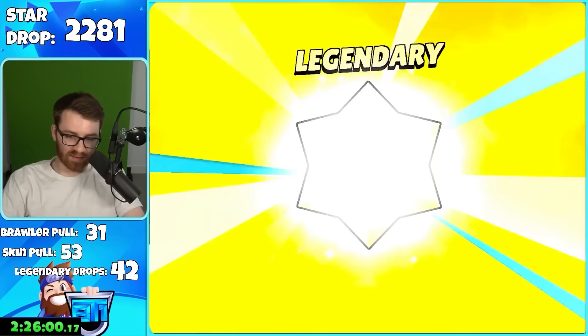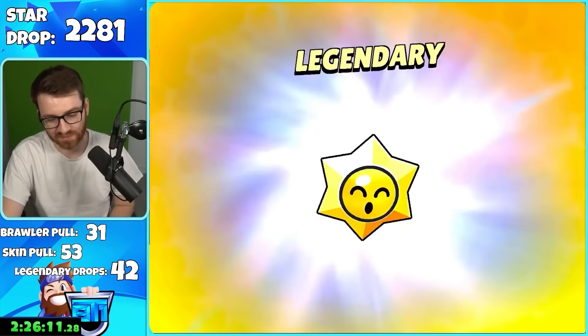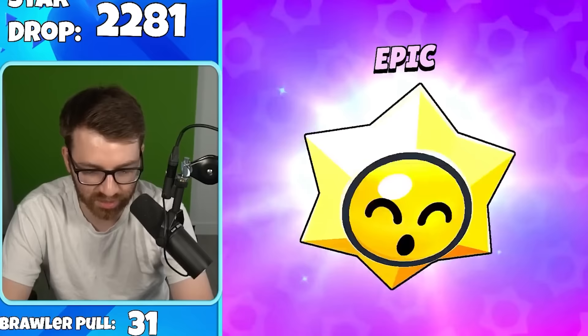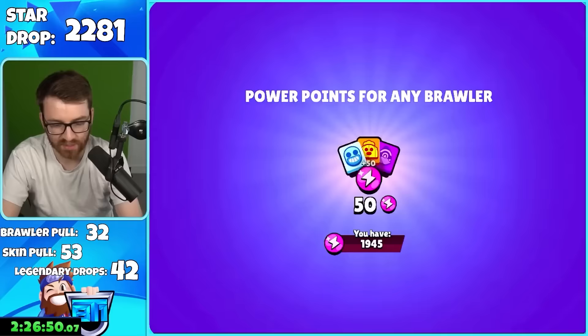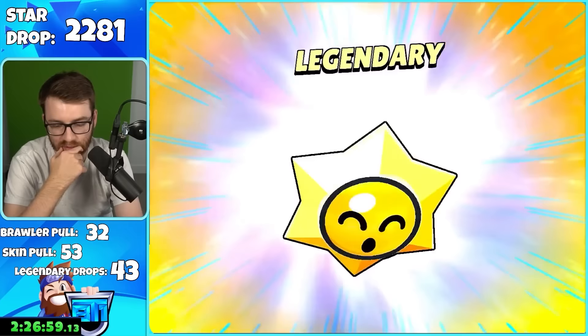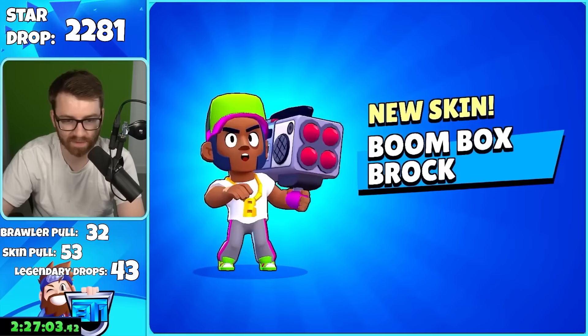I thought it was gonna take longer — all that for Hype. The hard part was getting all the accounts ready; opening the drops itself really isn't that bad. We pulled Sam — first time pulling Sam! That took about 10 hours maybe a little less to push all those accounts. Then Brox — kind of sad we even know before the brawler shows what pull we're getting because we've seen them so many times.